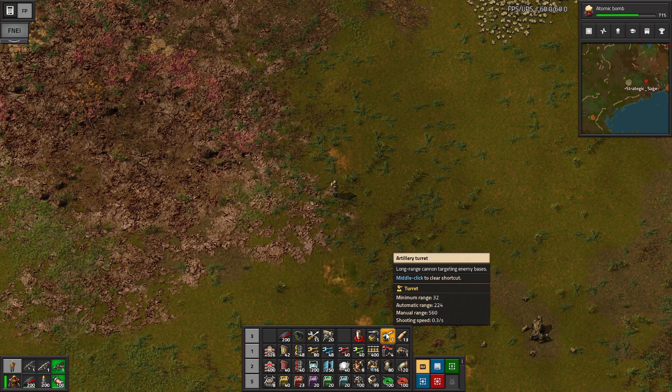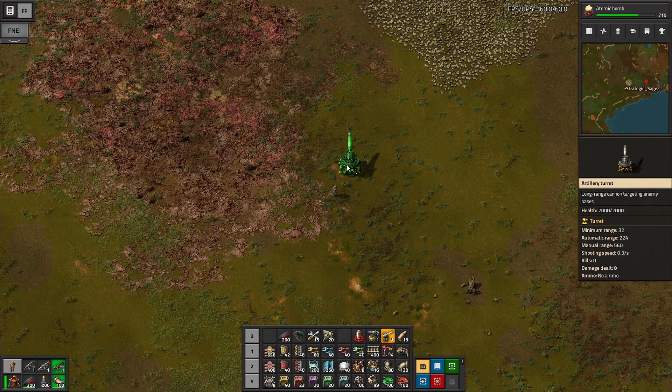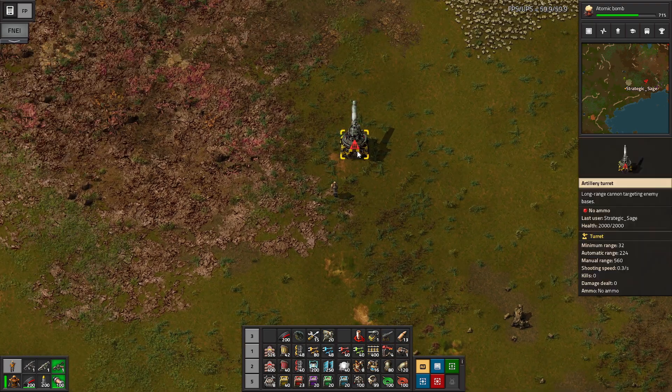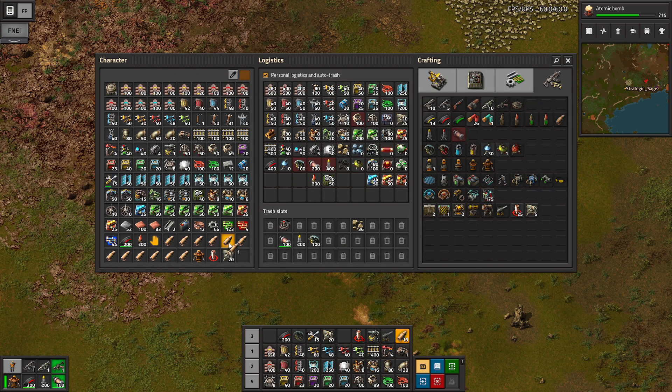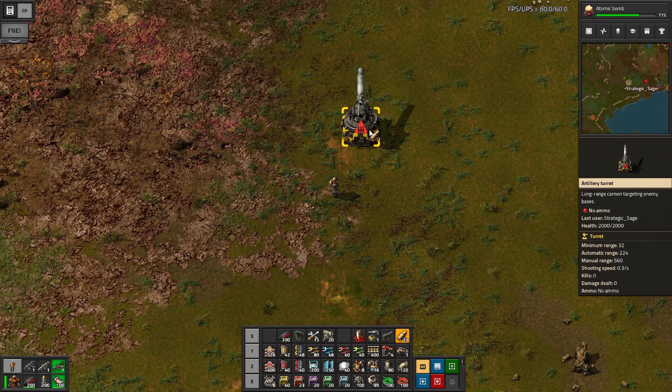Then we have artillery, and artillery is just nuts because of the range it gives. Minimum range of 32, but 224 automatic range and 560 manual — we'll see the difference in a bit. We're going to look at the automatic first. These artillery shells take up one slot each in our inventory, so they're rather bulky.